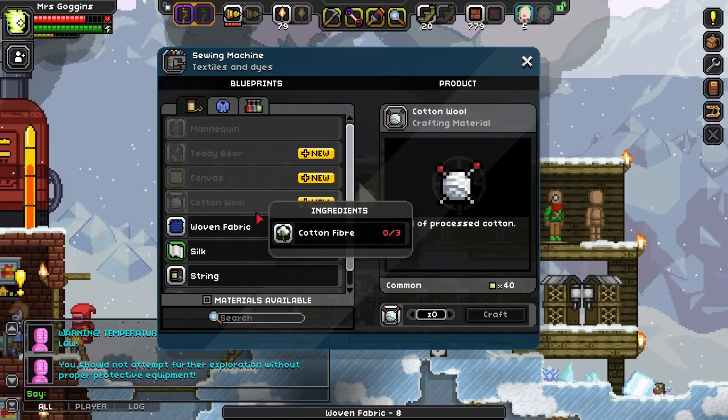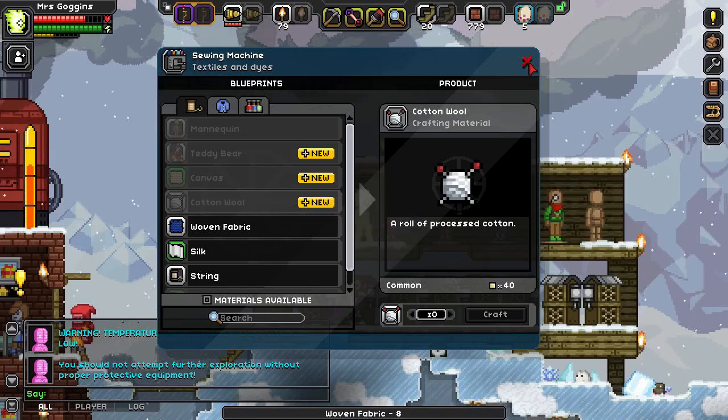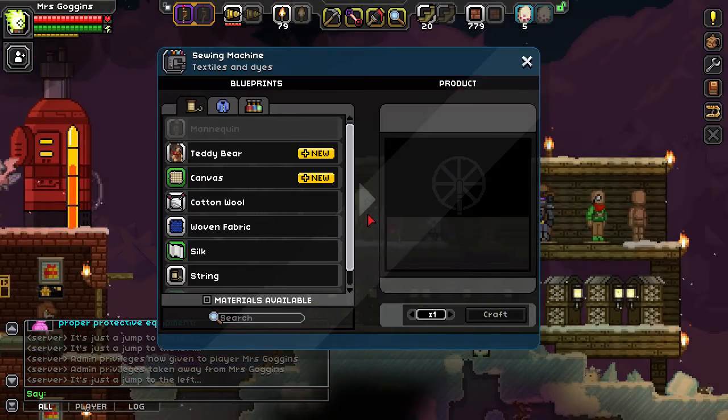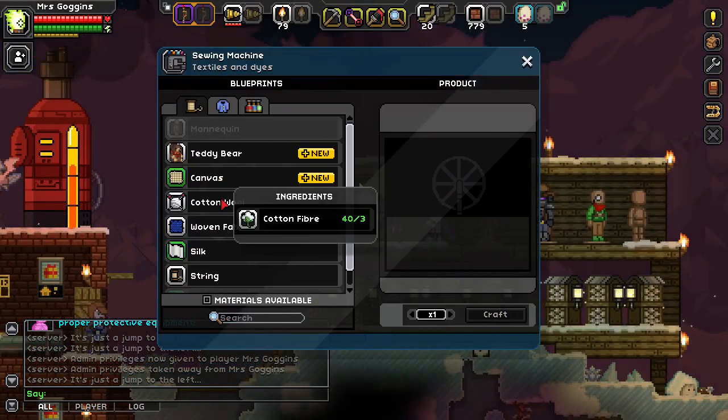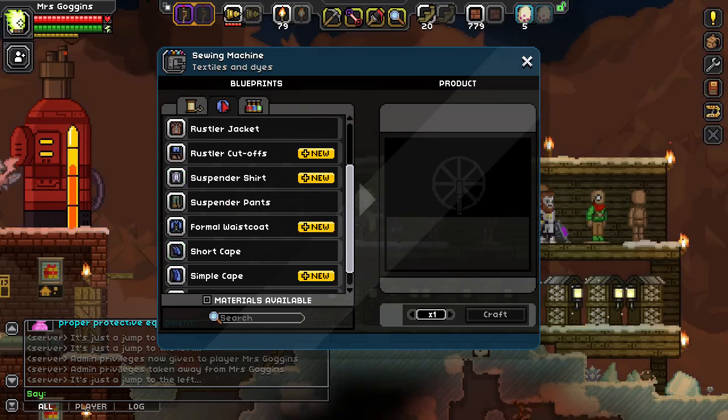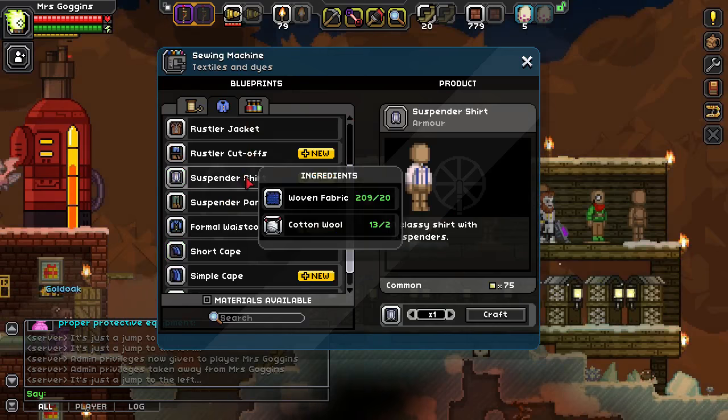Cotton wool — I should have made some cotton wool. Turns out the reason why I couldn't do cotton wool is because that's from cotton fibre, not from silk. Anyway, I've got loads of stuff now in my inventory — I've cheated some stuff in. Now I can actually make some stuff.